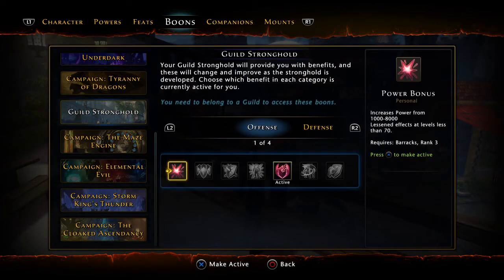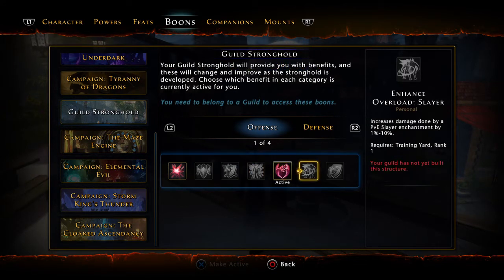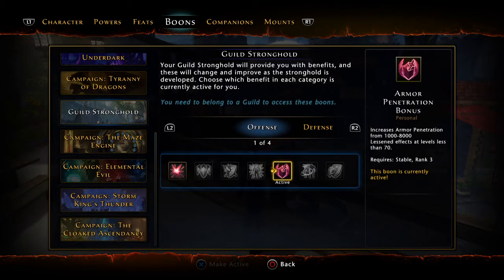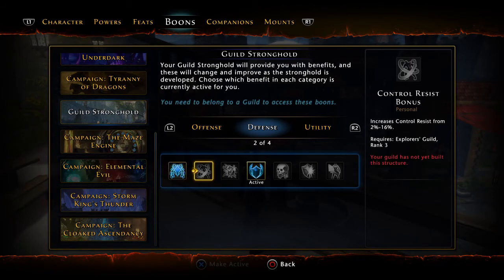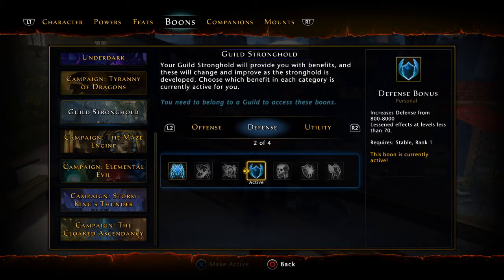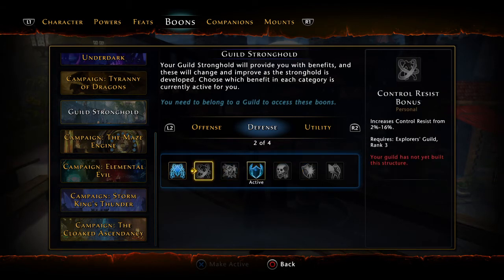For the guild stronghold boons: depending on what your guild has, options include power, group stat bonus, crit severity, enhanced overload, companion ward, armor pen, and slayer. If you went with an armor pen artifact I recommend taking power; if you did not, take armor pen. For the defense slot, the choices include incoming healing bonus, control resist, crit hit resistance, defense bonus, lifesteal, AoE resistance, and HP bonus. I recommend defense for now — until your defense is all the way up to rank 12 Azures in every slot, then switch to HP or AoE resist.